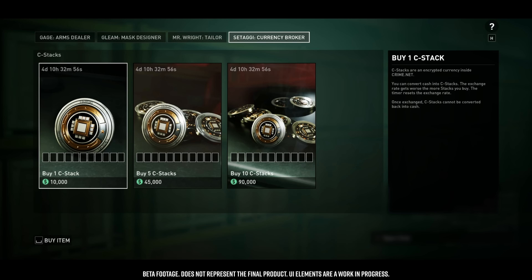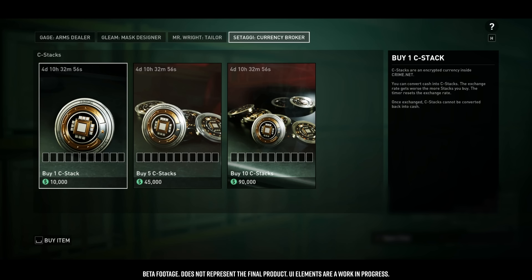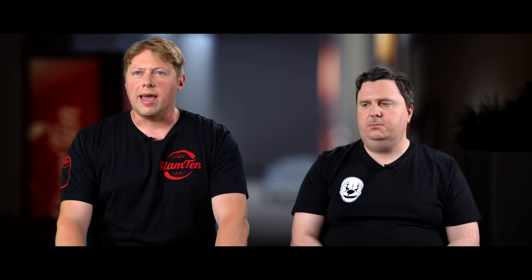My name's Charlie Cerkowski and I'm the senior game economy designer at Starbreeze. We have a secondary currency called C-Stacks, which you spend on specific items. These two currencies function together, and you convert your cash into C-Stacks. C-Stacks stands for CrimeNet Stacks — it's a slightly obscure, crypto-like currency associated with CrimeNet.